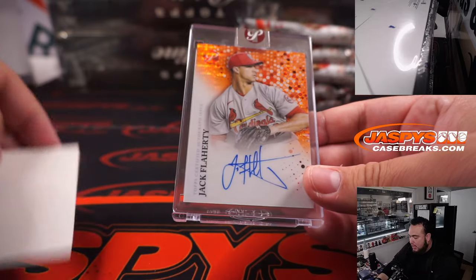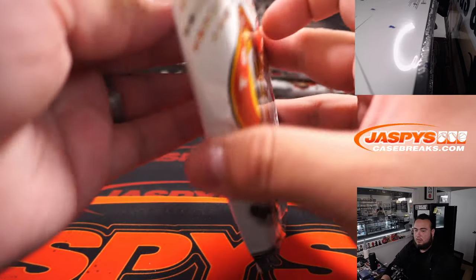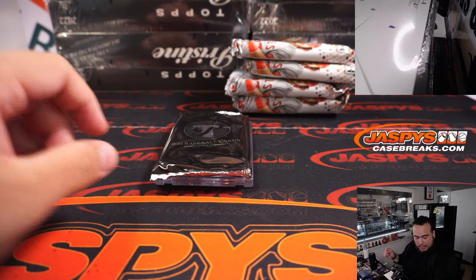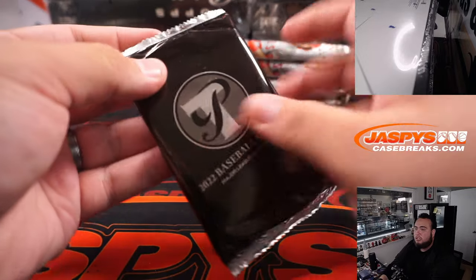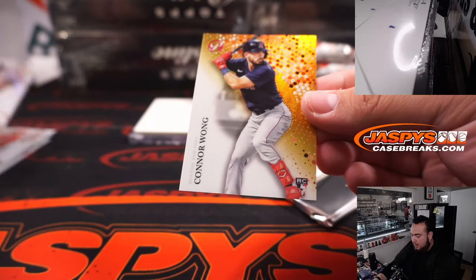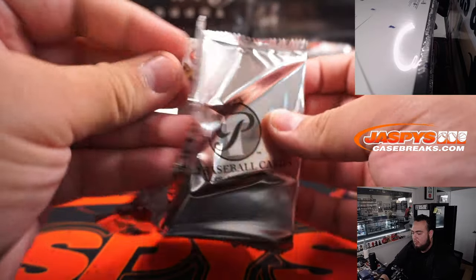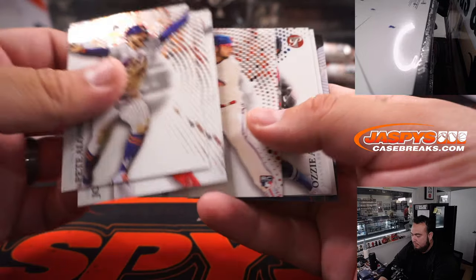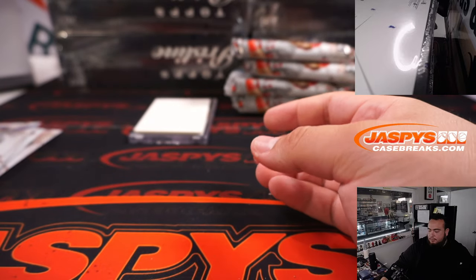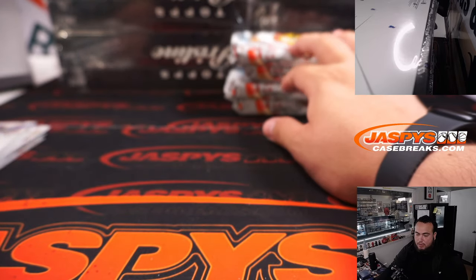Here's the first one — it is Jack Flaherty, that's an orange parallel numbered to 25. Another very nice Cardinal there. Dylan just hit a 1-of-1 Ichiro on the personal site earlier. There should be more Mariners than that, but there are Mariners hits out there — we just have to find them. Connor Wong, that looks like a gold numbered to 50. Here we got Francisco Lindor pristine borders, and Pete Alonso for the Mets.